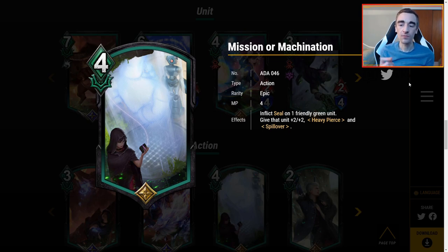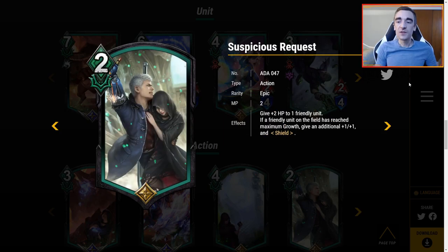Mission or Machination — 4 MP. Inflict seal on one friendly green unit, give that unit plus 2 plus 2, heavy pierce, and spillover. That's a lot of stuff — basically you're taking any unit and giving it plus 2 plus 2, heavy pierce, and spillover. But it costs 4 MP. I don't see playing this ever at 4 MP. Maybe it's a one-of because it has a big upside but also a big downside with seal. Overall, kind of off this card.